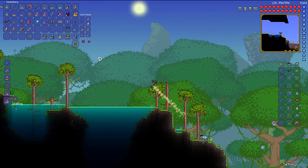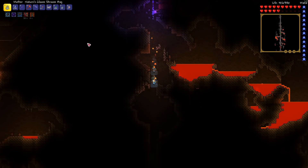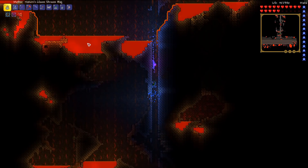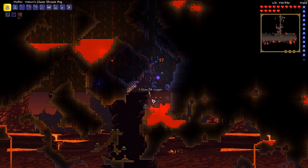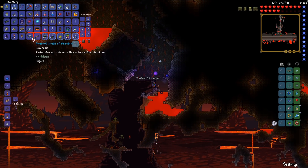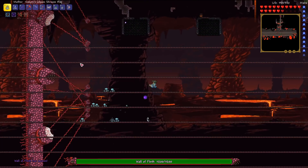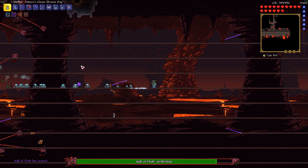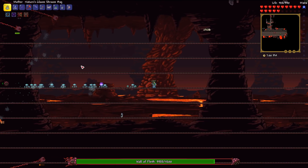Last but not least, we have the Wall of Flesh. I've decided we're going to fight it now — I know it's kind of early, but I really think we're able to do it and I might as well activate hard mode as early as possible. I'm confident in my ability and this Shroom Bag. Mana Potions shouldn't be a problem because they give you the Mana Sickness buff, which does not reduce Druid damage — it only reduces Magic damage.